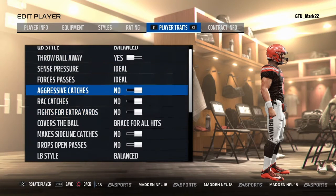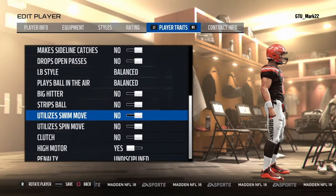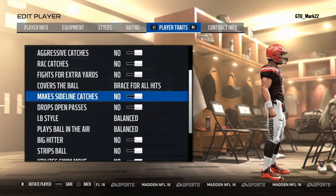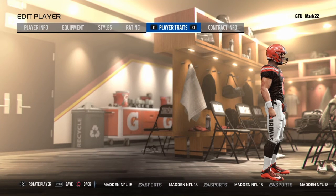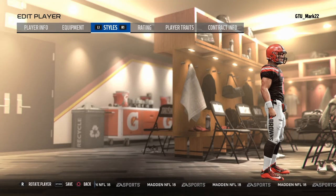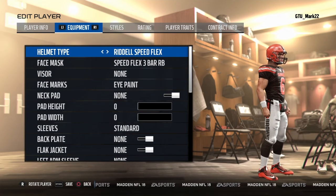On to player traits, he's balanced — this is just what he does during a game as a quarterback, so he doesn't have much. On to contract info, I'm pretty sure I got this realistic — he's on a three-year contract somewhere around this amount. And yeah, that's what Baker Mayfield looks like on Madden 18 when you create him, as realistic as possible.